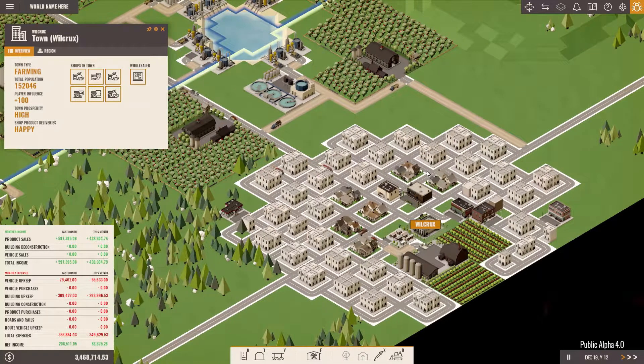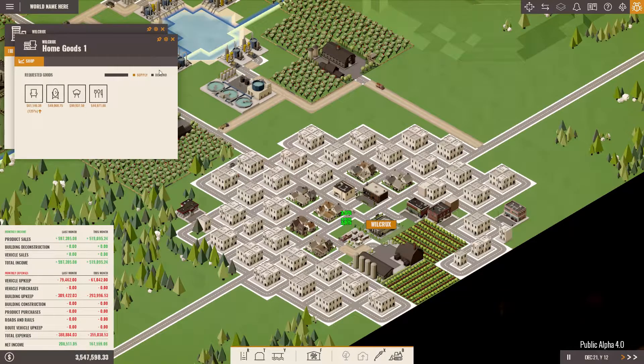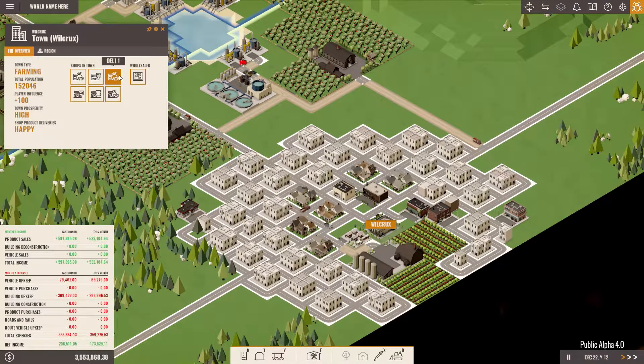And as you can see here, I did not notice that before, but Wilcrux has grown quite a huge amount. Look what we now have here — we have home goods and we have a diner. We can deliver soup from the preservation factory, which is nice.